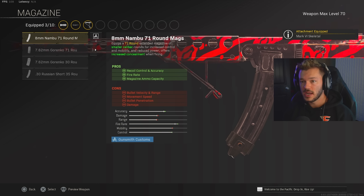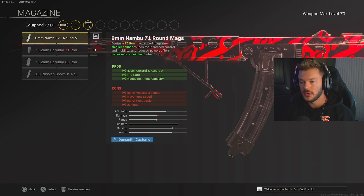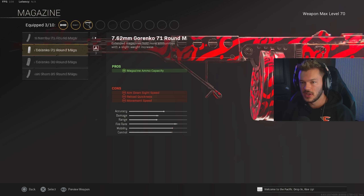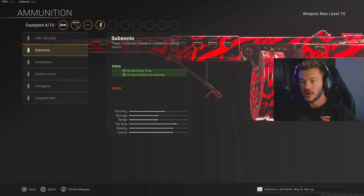In the magazine section, we're going to go for the 7.62 Gorenko 71-round mag. We don't necessarily need the increase in fire rate — it would kind of throw off the purpose of this build outside of super close range. So the Gorenko 71 is really where it's at. On the ammunition side, we're going to throw on Subsonic for no minimap ping. It's a pretty underrated ammo type, though you can run Lengthened if you prefer — but Subsonic is pretty clutch.